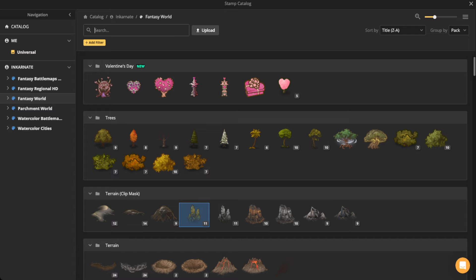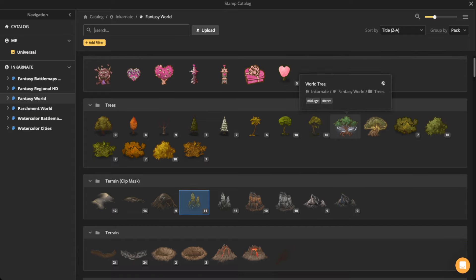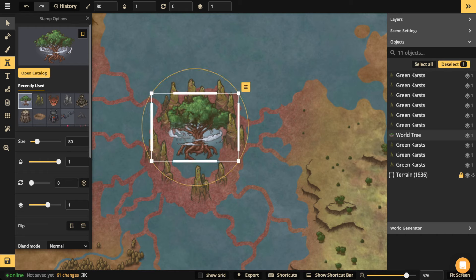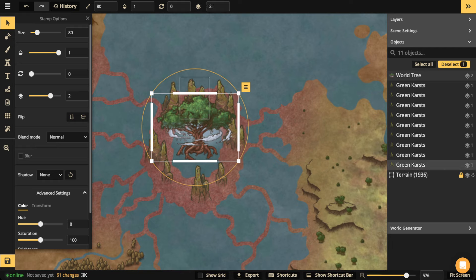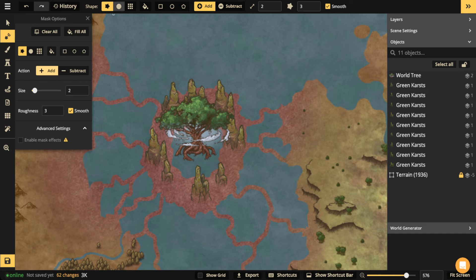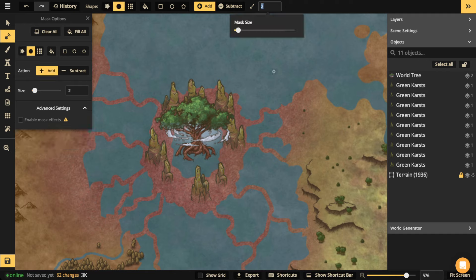That centerpiece is going to be the piece that sticks out the most. I'm going to use a world tree, like I said — I'm going to scale it up because I want the tree to be really, really big. I'm not going to do any transforming right now. Now that I've got that together, I can take the add mode of the mask tool and a circle brush, connecting the roots of the tree into the land itself.